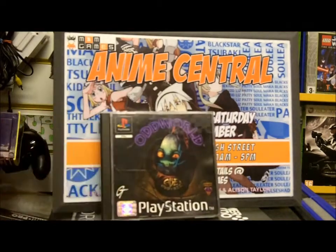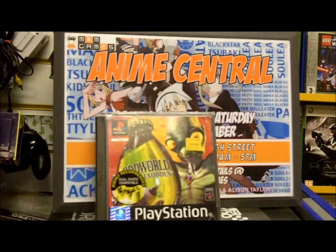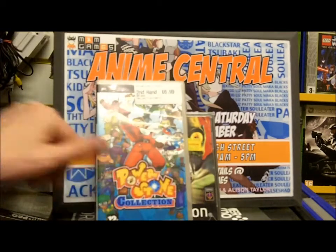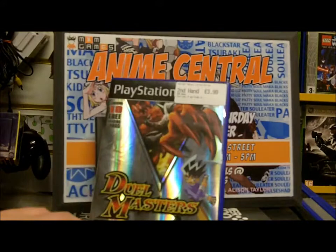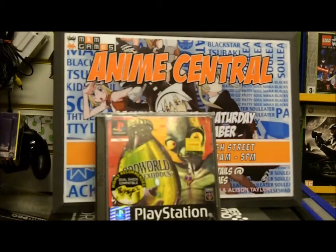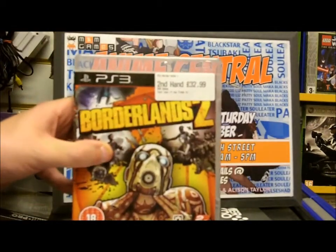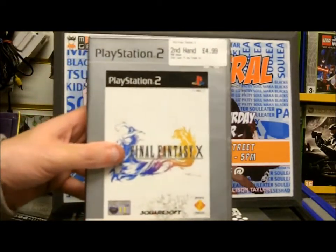We've got the PlayStation 1 Oddworld Collection — Oddworld, Oddworld Exodus, and Oddworld 2. Then a few more current gen games — we don't often show those off but we will. We've got Power of Stone Collection for the PSP, which is basically Power of Stone 1 and 2 from the Dreamcast in one game. And then Dual Masters — if you're into Yu-Gi-Oh that type of thing. And really current gen, a second-hand copy of Borderlands just came in to go with our new copies, and then Final Fantasy X.